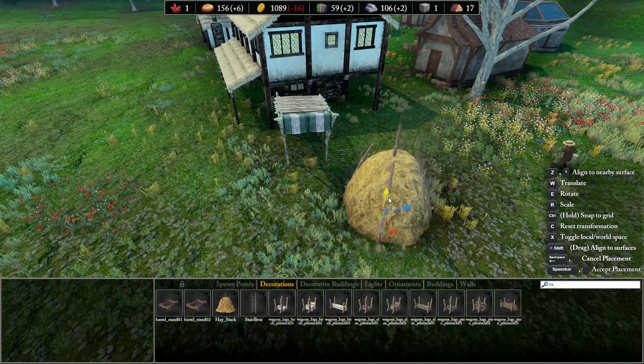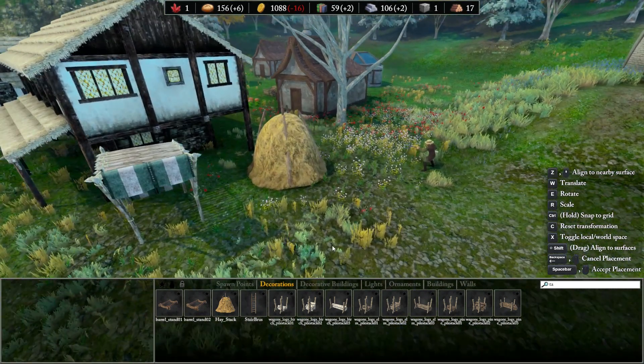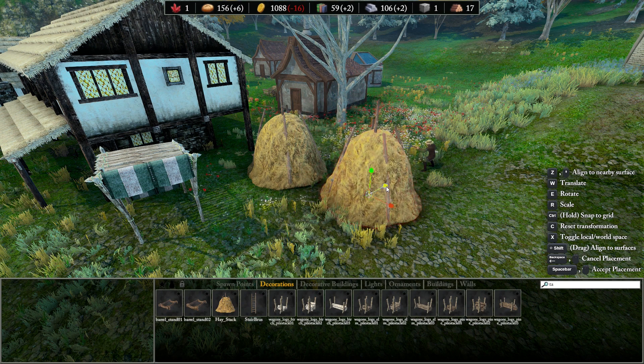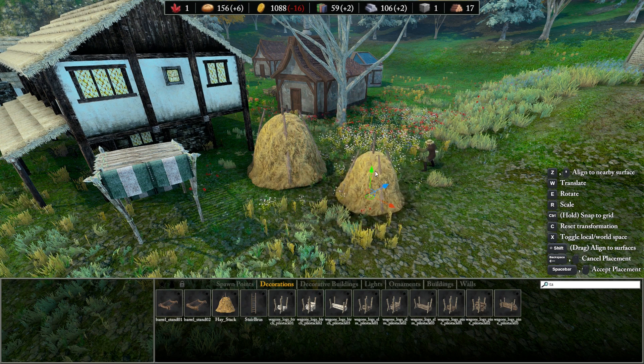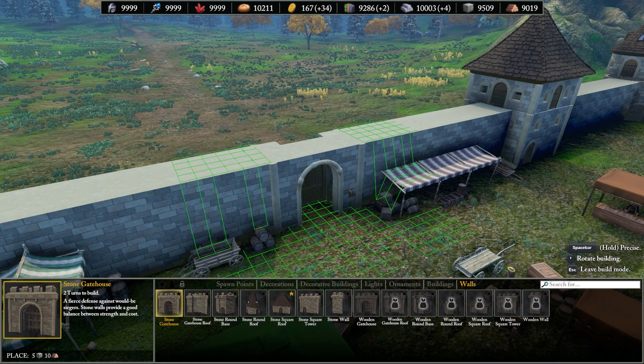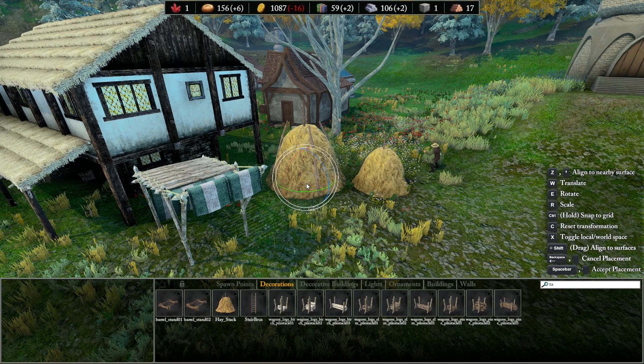Empire of Ember allows you to build your own fully destructible city from modular, high graphical fidelity models. City building has both tactical and decorative intent. For example, walls serve to keep out enemies, but can also be stacked high to give an imposing look. Houses can give the city a lived-in feel, but can also create a maze for enemy AI to navigate.